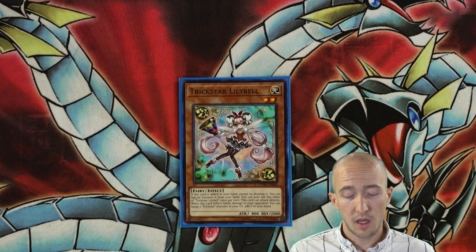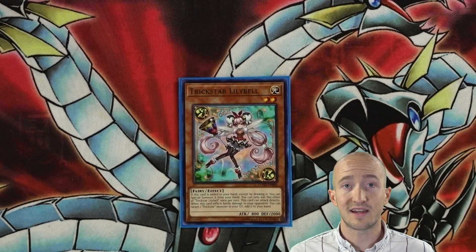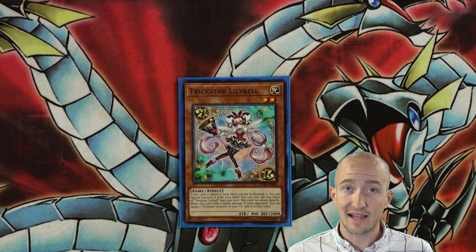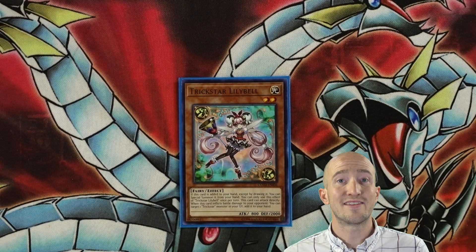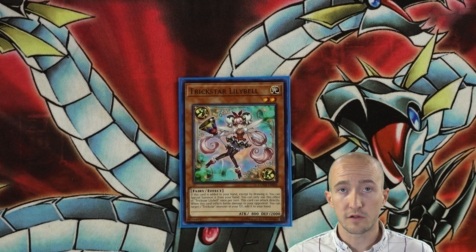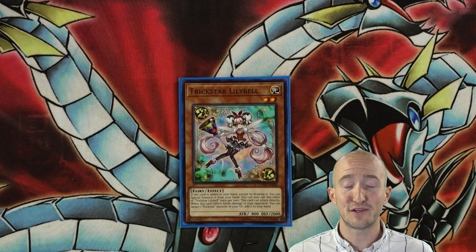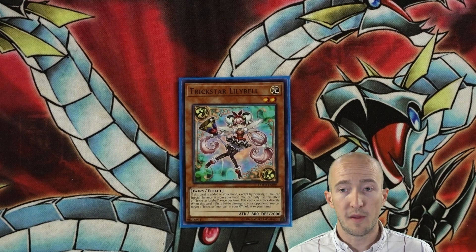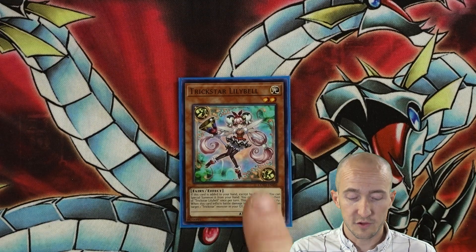One Trickstar Lilybill. This is one of the level twos of the deck. You can Special Summon this card if it's searched, plus it can attack your opponent directly. Having this plus Light Stage out is really powerful because that's immediately going to be a thousand points of damage. Sometimes after your turn and your opponent's turn, that's all you need because they've been burned so much. The second effect of Lilybill returning a monster from the graveyard to hand really helps too — usually that's Licorice. Unfortunately Firewall Dragon is gone, so that classic combo is now banned, but you can still get it off once or twice.